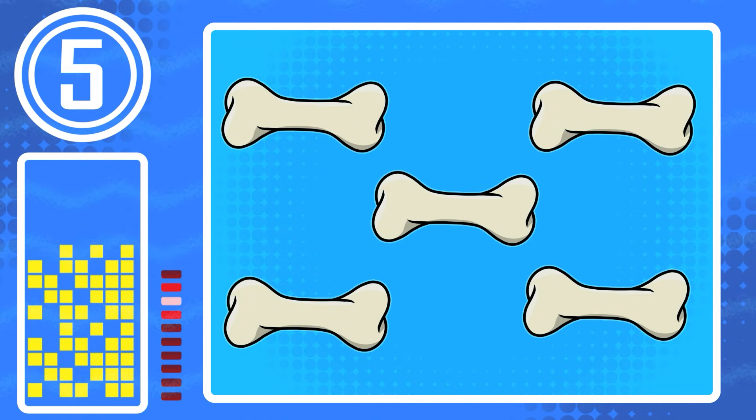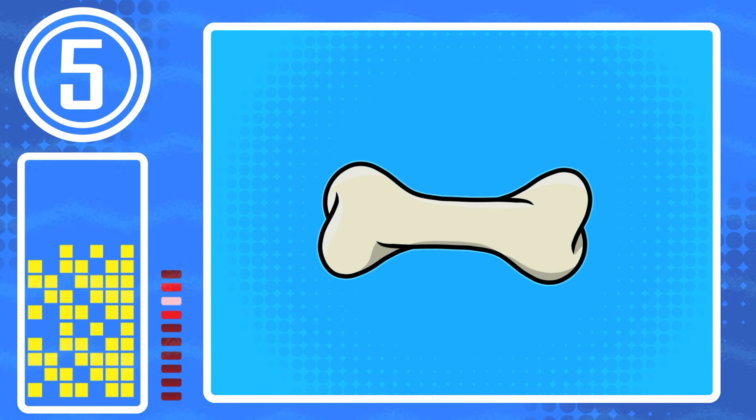In this episode, Robin has hidden five dog bones. They look just like this. See how many you can find. Ready? Let's go!